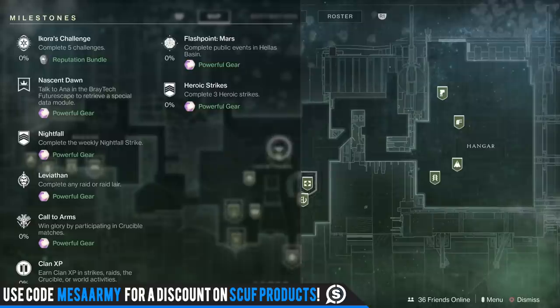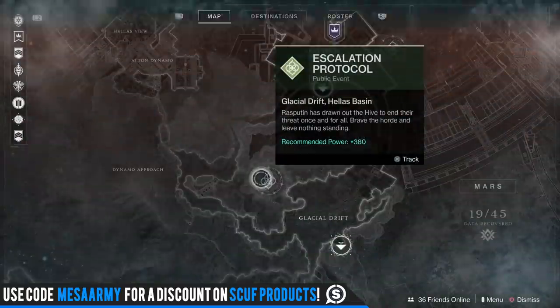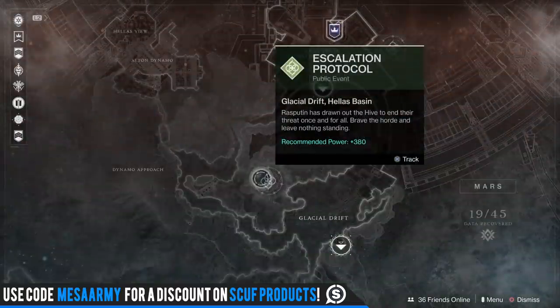Call to Arms: just win glory and participate in crucible matches to get powerful gear. The weekly featured crucible mode is Doubles. Clan XP: just do 5,000 XP on each character and each character can get powerful gear. The Flashpoint this week is Mars — just do public events on Mars and you will get powerful gear. Heroic Strikes: complete three heroic strikes and you will get powerful gear.